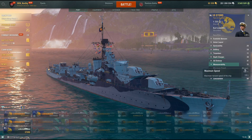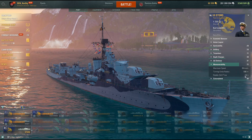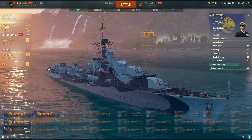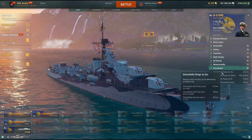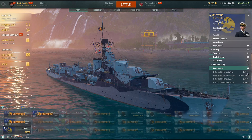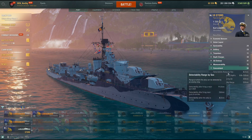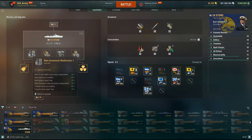She does 39 knots with a speed flag and without the boost. Pretty good turning radius and excellent rudder shift time. Concealment is a bit of a problem — 6.3km surface detectability, 8.3km if you're on fire, so put the fire out or you'll get killed. 6.3 puts you at one of the worst detect abilities at tier six, so be careful — you're going to get spotted first.